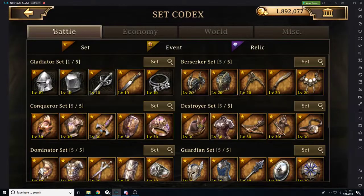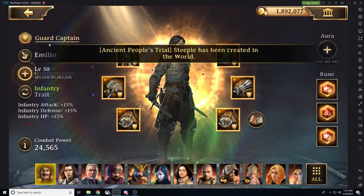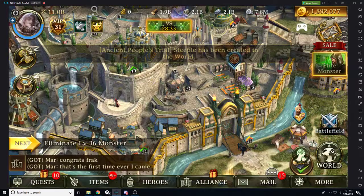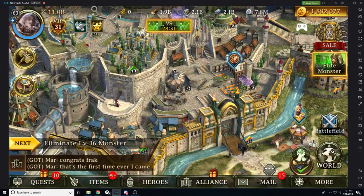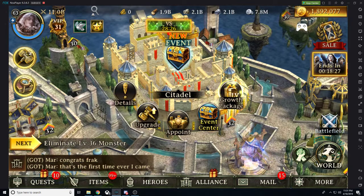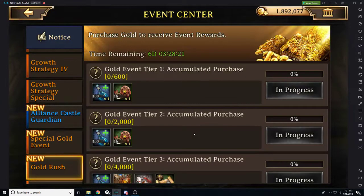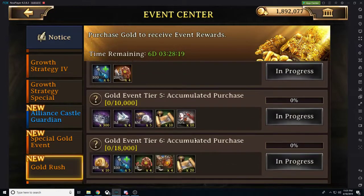Ladies and gentlemen, that is runes. You can obtain them for free — it just takes some grinding out. You could also get them in packs, especially with the gold rush. Last week you got like 10 mighty rune chests for completing the gold rush event. I don't believe they have any for this week, but we'll go ahead and check while we're here together.